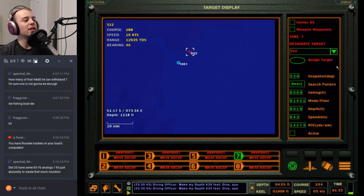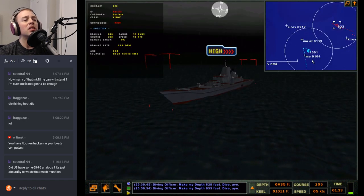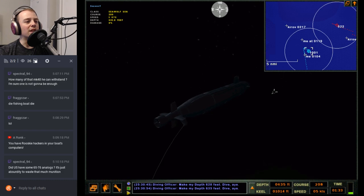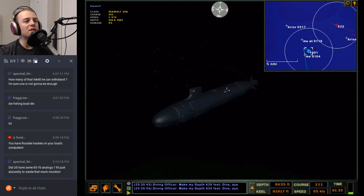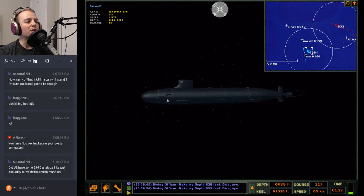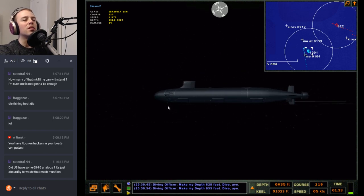The US has not had torpedoes that big — at least since the start of the Cold War. The Seawolf has 650mm tubes, but it still launches Mark 48s, which are 533mm torpedoes — so the tubes are 65cm but the weapon is 53cm.